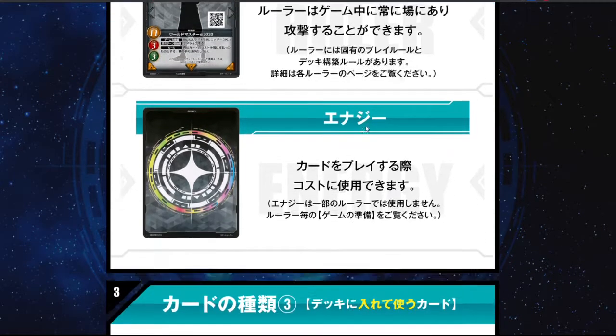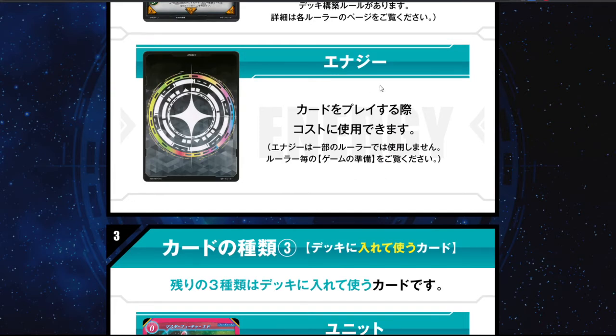Energy is only for specific rulers. They will also tell you when you prepare a game how many energies you need to have. If it says zero energy, then you don't even need to take that card. It's a special card, but to make it a little bit easier, it can be any card that you just slot into the energy area - any card game card that you have. They do have the energy card design, so if you get the starter you probably will have the energy. If you really don't have energy, just take whatever card you have.